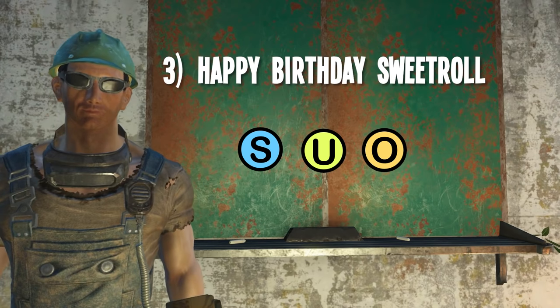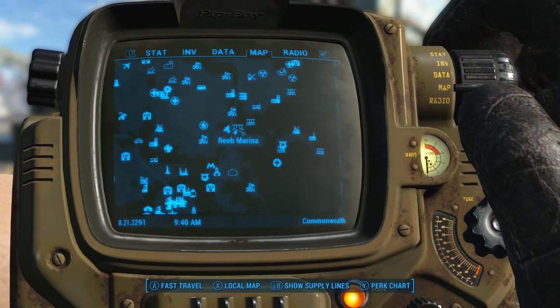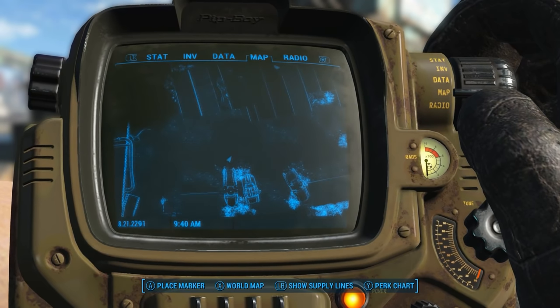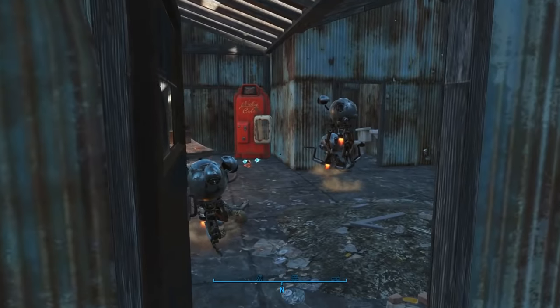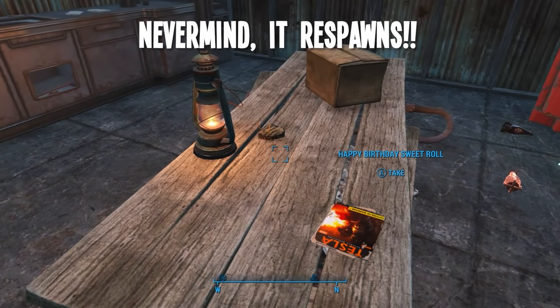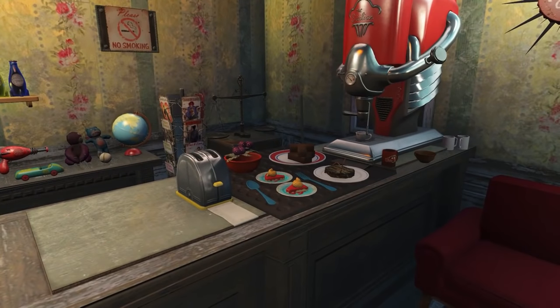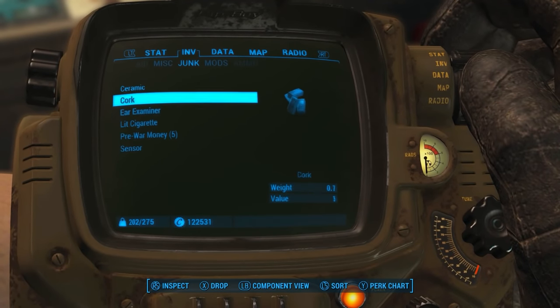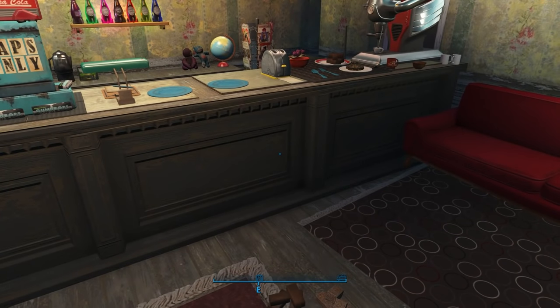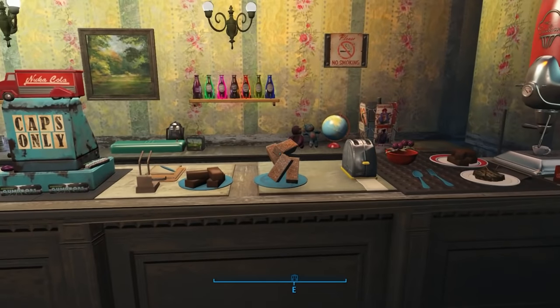Number three, the happy birthday sweet roll. This is a fun one to collect. It's basically a sweet roll with birthday candles in it. I showed it off in my Vault 42 build on the counter in the cafeteria area. It can be found in Reeve Marina Diner. There will also be a Tesla magazine on the table as well. Put it on a table and it makes a nice decoration for a kitchen counter — maybe even create a display of baked goods. As a related bonus tip, you can drop single pieces of cork or other resource materials and they'll kind of look like brownies or Rice Krispie treats.